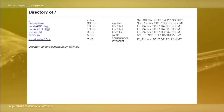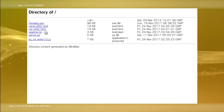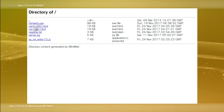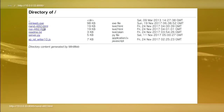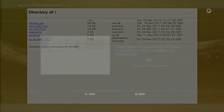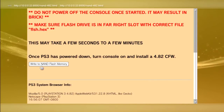My PS3 is actually a CECH 2001A, which is a NOR. All PS3 slims are NORs and some fats are NANDs. But if you have a PS3 slim and it's jailbreakable, it's gonna be NOR. What I'm gonna do is enter NAND, which is for the fat PS3s, and mine is a slim — so this should not work. I'm not sure if it's gonna break or what, but let's see what happens.